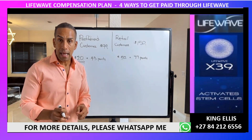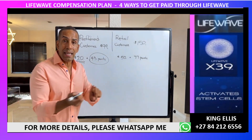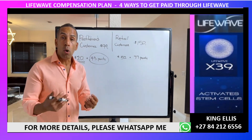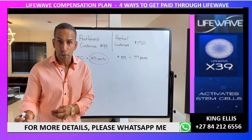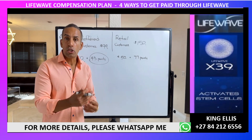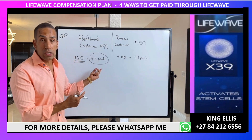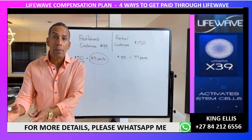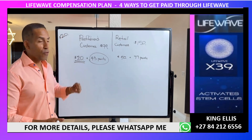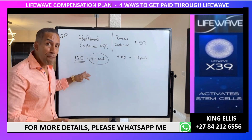Every time we sign up a preferred customer, we get $20 for every sleeve of X39 they buy. In addition, we get 43 points placed on our lesser side, helping us either earn binary commissions or maintain our active status. This means you can potentially build a business without a minimum personal purchase requirement each month.